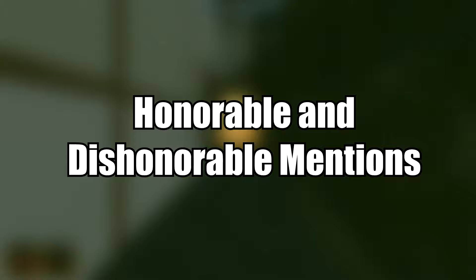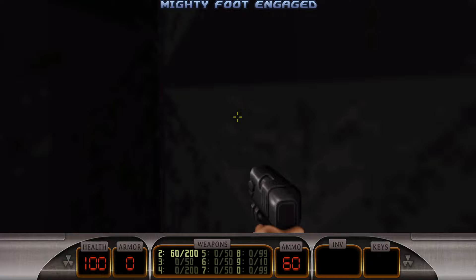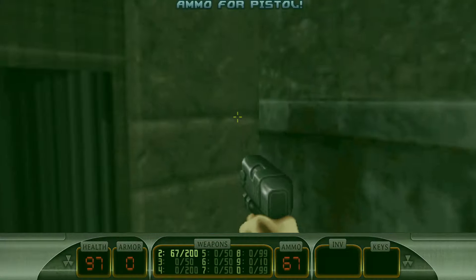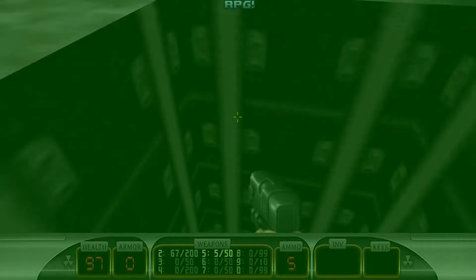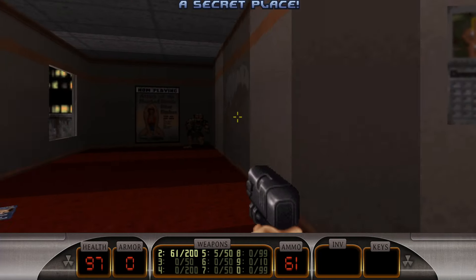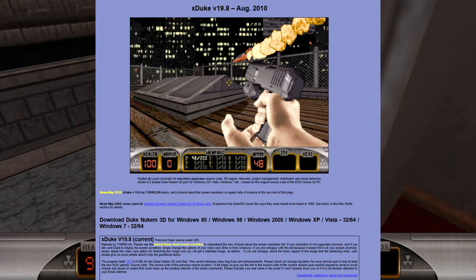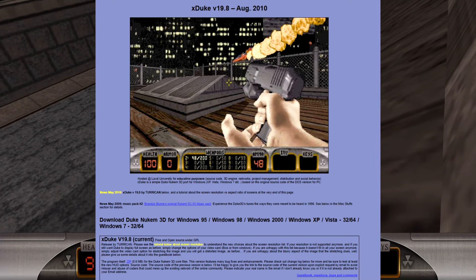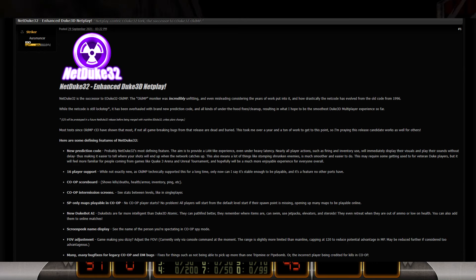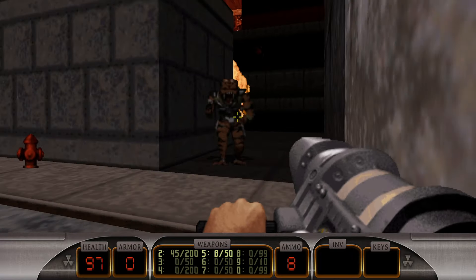There are other source ports for Duke 3D, like JFDuke32, which was one of the very first source ports for the game. Its coding was important to the creation of the Duke 3D Megaton Edition. It's outdated but still important. XDuke was a source port designed for online multiplayer, but it was absolutely outclassed by NetDuke32, which is a fork of an older version of EDuke32 with the sole purpose of supporting multiplayer.